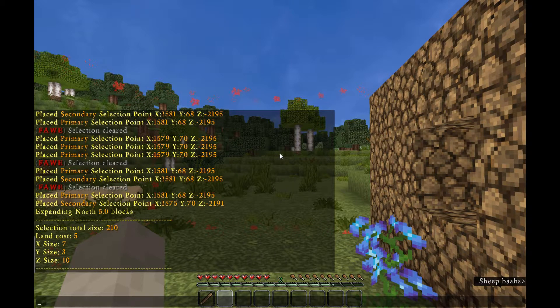Now if you're happy with what you've selected, go ahead and type /res create followed by what you want to name your residence. This name must be globally unique and can't have any spaces or special characters, so we'll go with Cesar's Awesome Build.